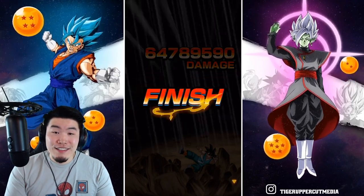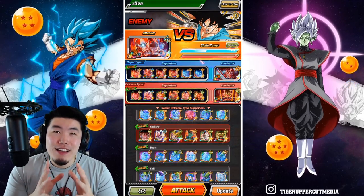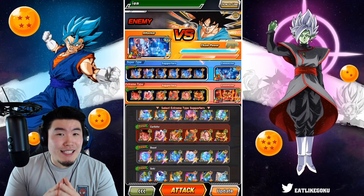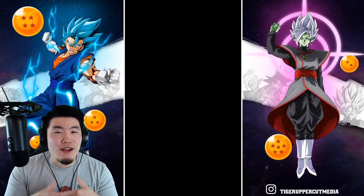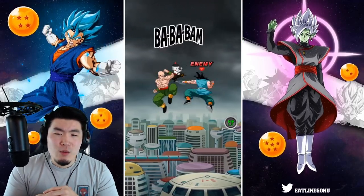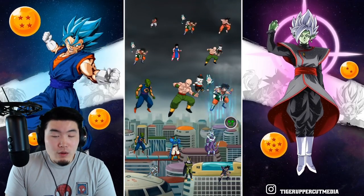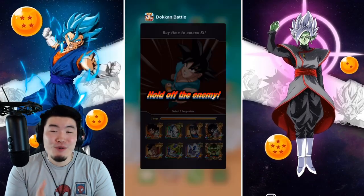Oh my god. Yo, I'm not gonna lie — I don't think I've ever been this perplexed by an event in this game. I don't know exactly what I'm doing wrong, because I feel like I'm choosing the right units and at least moderately good teams. Even if we're not getting 120 or 130 million like some people, I don't think our score should be that low. I just don't know why we can't even break 100 million right now. This is really, really confusing.